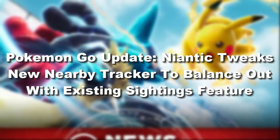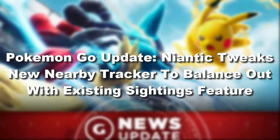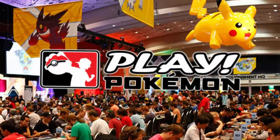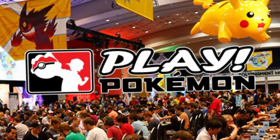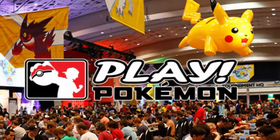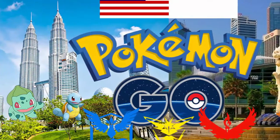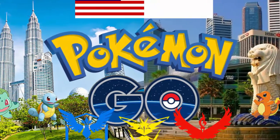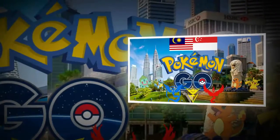Pokemon Go update: Niantic tweaks new nearby tracker to balance out with existing sightings feature. Several months have passed since Niantic first introduced the new nearby tracking feature for Pokemon Go, which serves as the replacement for the buggy three-step tracking system that was removed.